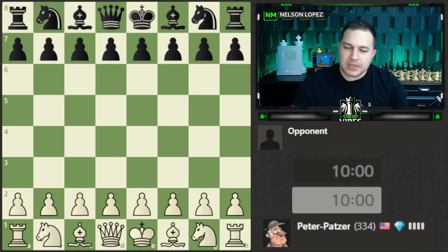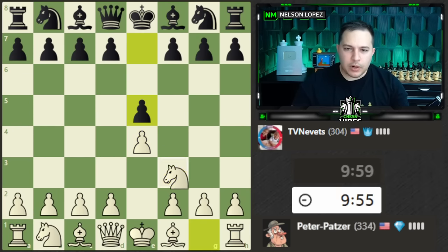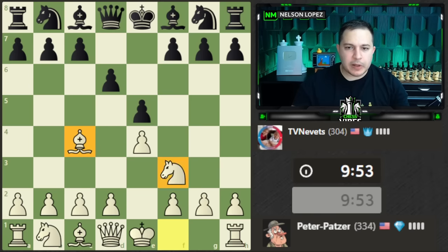Let's go ahead and get started. This is going to be a little interesting, but I'm going to do my best to make sure you guys can see how this works. Let's play e4. Let's just focus on developing and controlling the center — bishop c4. We're just developing our pieces.